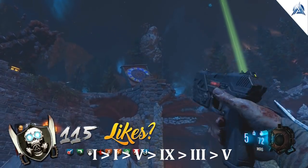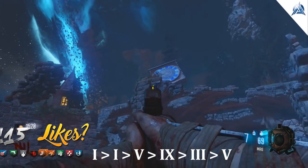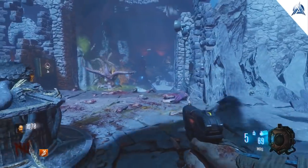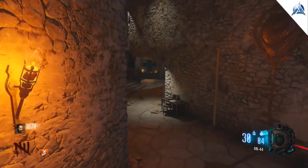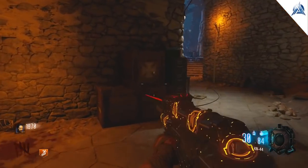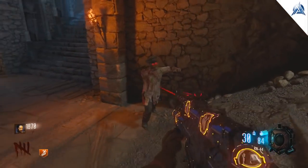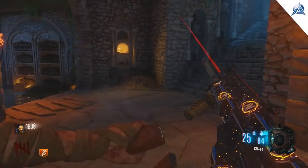If you don't know how to read Roman numerals, I will have the symbols down below in the description so you guys can just follow that. Make your way over to the staircase, basically down by the statues and also the box area. You'll see an electrified urn. There are four electrified urns in Der Eisendrache, Kino, Verrückt, and also Origins.